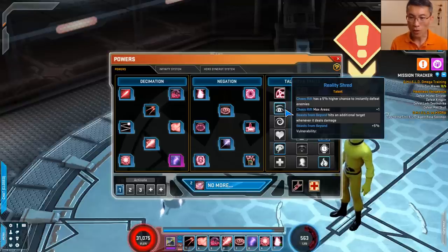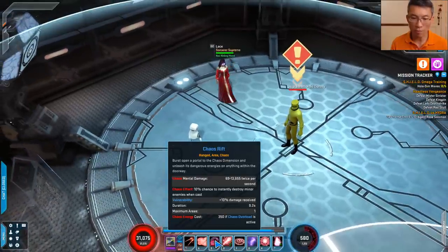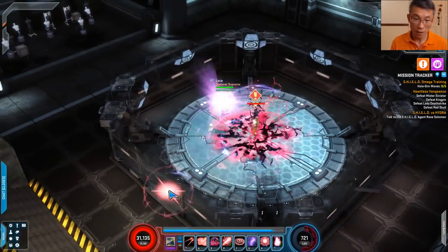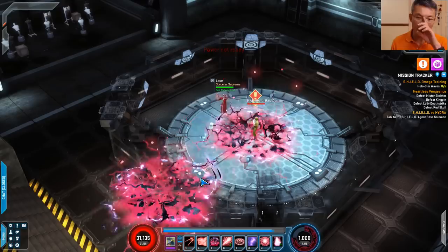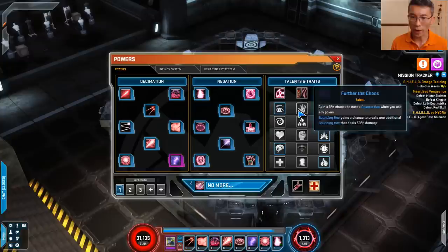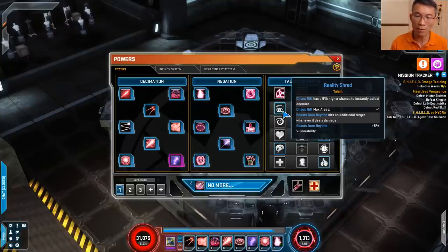There are many ways to build Scarlet Witch, but I prefer the chaos rift to have a higher chance to defeat enemies, and also give an extra area. Now this is confusing because it still shows maximum areas as one, but it's actually two — again, the poor tooltips in this game. The higher chance to disintegrate enemies is a really nice node, and you can see in the terminal gameplay footage there are moments of experimenting with chaos rift to see whether mobs get disintegrated. This makes for nice clear speed against the destructive build.